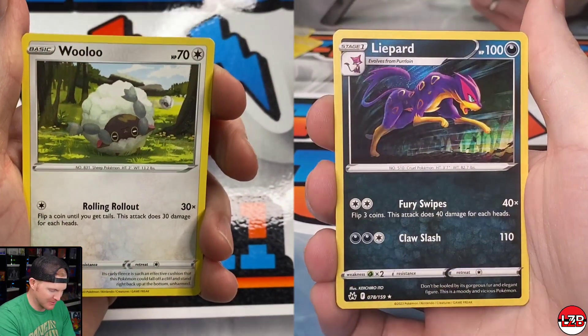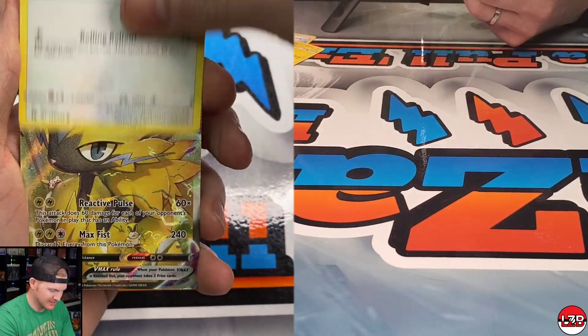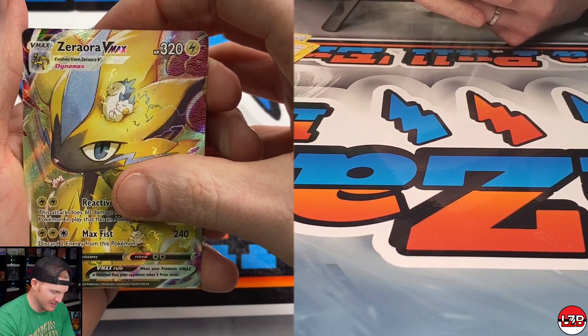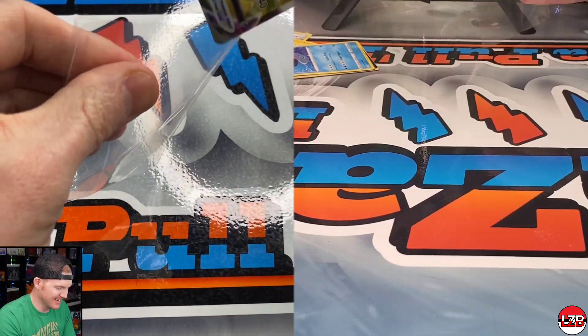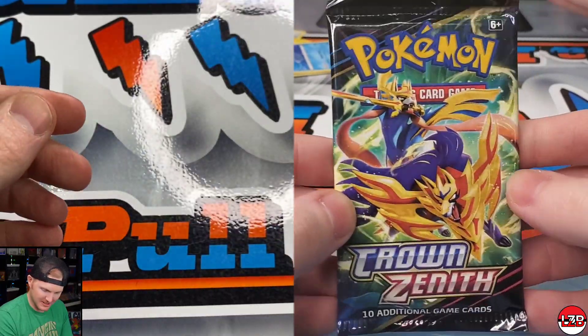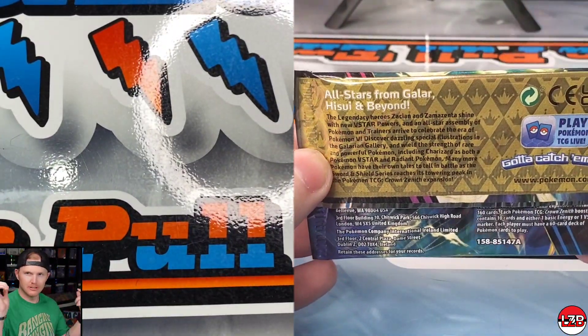I got a Pangoro and a full-art — dude, we got a V-Max! A Zamazenta V-Max! Let's go, I'll take that double hitter. And a Wailord non-holo behind it. This pack feels a little heavy too — I got a couple of those Zamazenta V-Max now. Anyone looking for one, let me know.